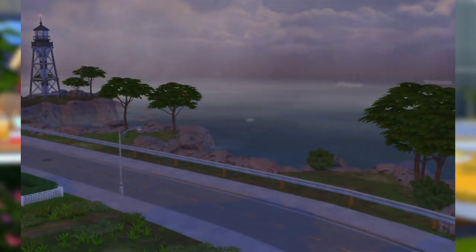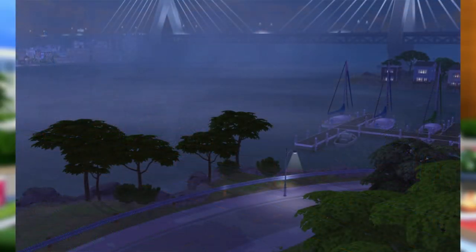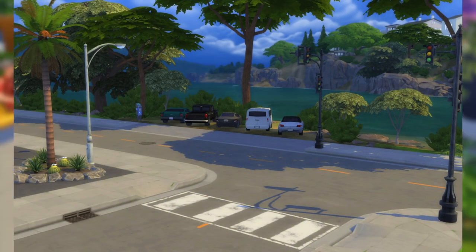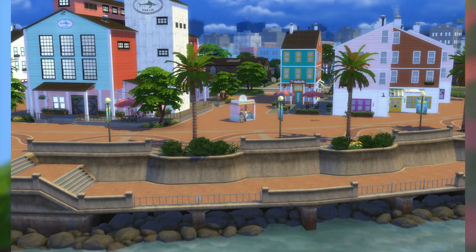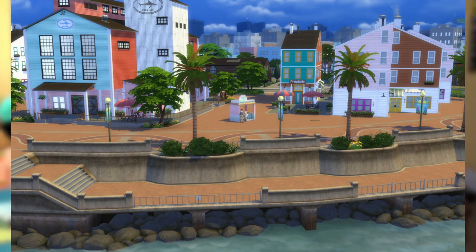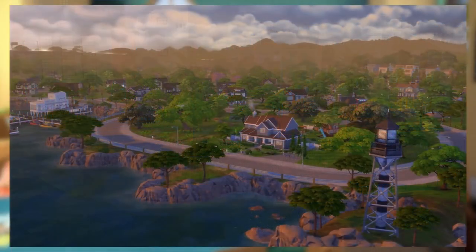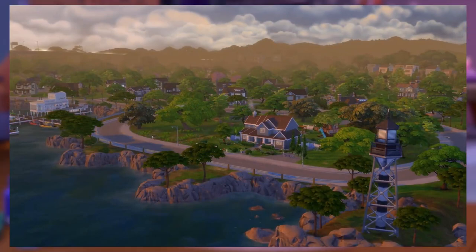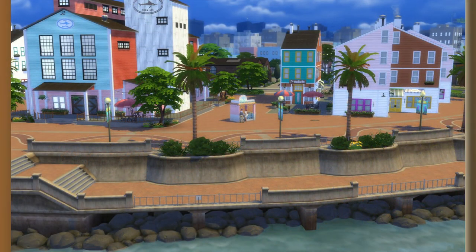SimGuru Morgan posted four pictures of San Sequoia — starting off with a couple of shots of the bay in the evening in Hopewell Hills, then a shot of Gilbert Gardens of a parking lot full of cars that we cannot drive, and finally Anchor Point Wharf. This last screenshot interests me the most. It looks the most unique compared to what we've seen so far, where it does kind of stand out more visually compared to Willow Creek, whereas the rest of the world looks pretty similar to that base game world. It actually looks more of an urban setting that I was hoping for in the first place. According to Morgan, it's on the edge of the downtown, and she's also hyped for Hopewell Hills because it's supposed to be the most dense suburban neighborhood they've done in The Sims 4 yet.